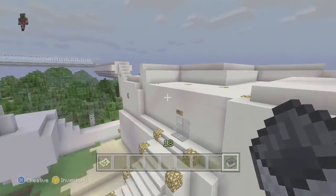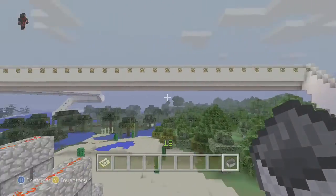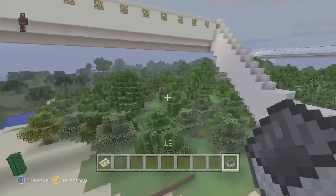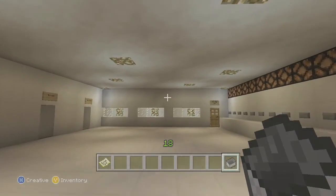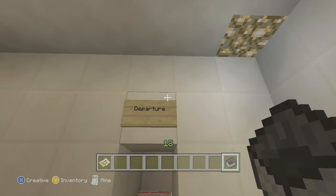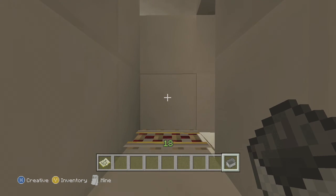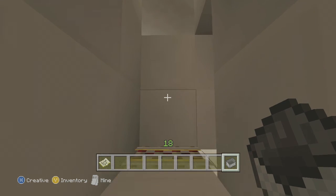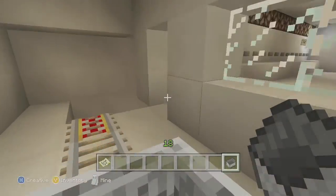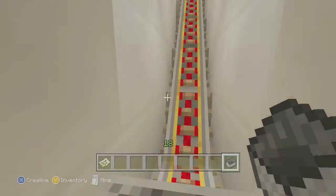I'm going to show you the outside of the train station. It's freaking huge. And over there, that's the railroad to my city. Let's go ahead and go on. I'm hoping that this works — and no luck. It's kind of glitchy on the Xbox. I'm pretty sure on PC it works just fine.